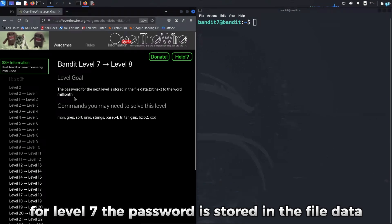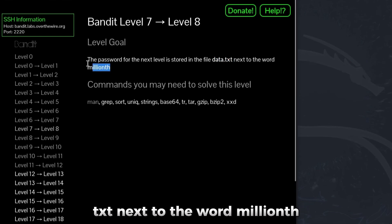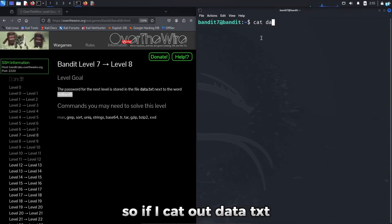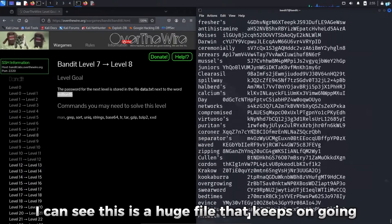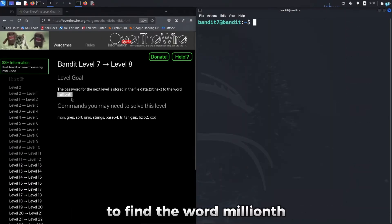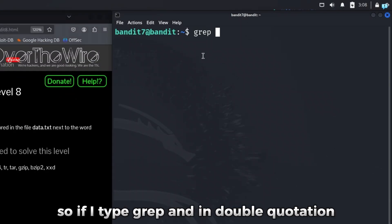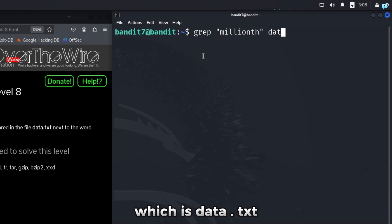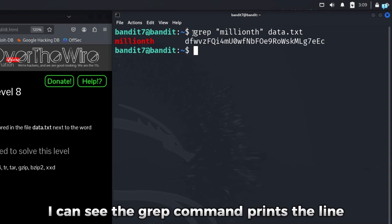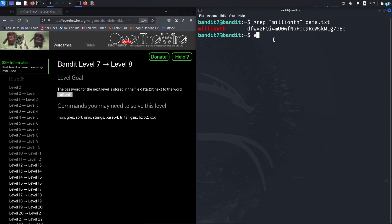For level 7, the password is stored in the file data.txt next to the word 'millionth'. If I cat data.txt, I can see it is a huge file. To find the word millionth, I'll use the grep command: grep "millionth" data.txt. The grep command prints the line containing millionth, and in that same line we get the password.